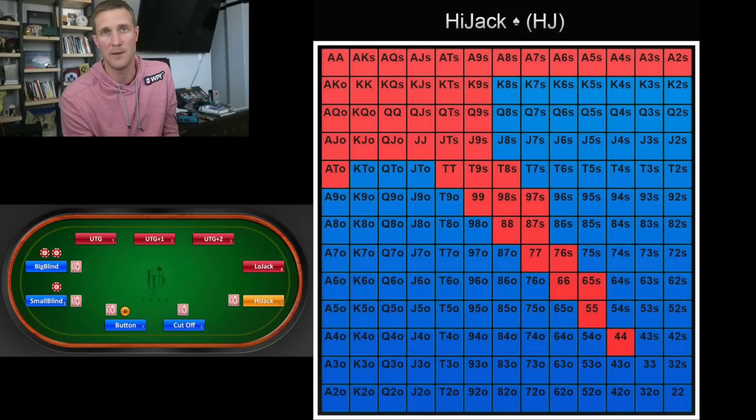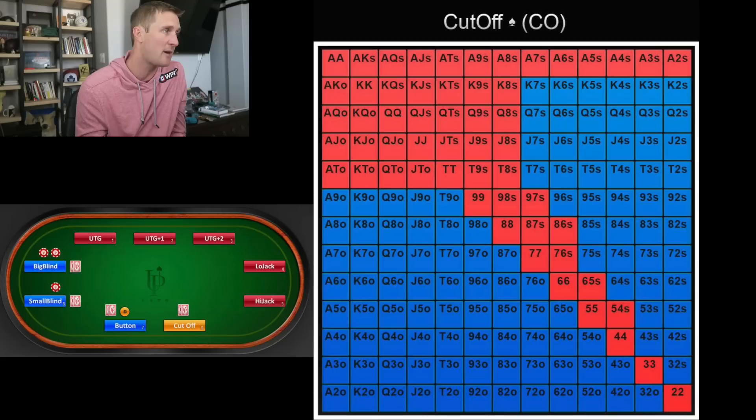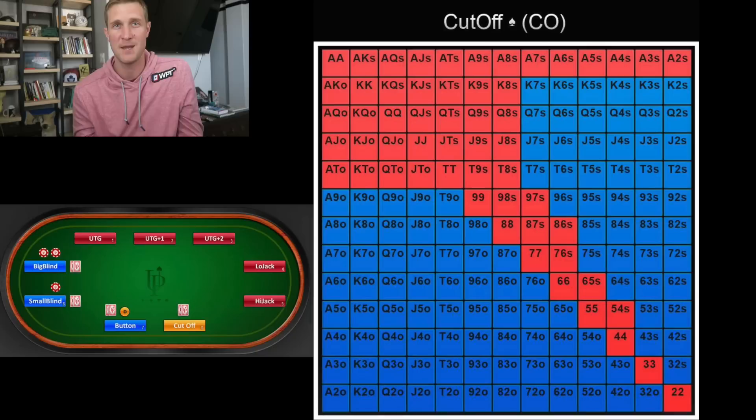Here's the cutoff's range and it opens up quite a bit. You only have three players to act behind you preflop — the button, the small blind, and the big blind — and the small blind and big blind always act before you post-flop. We're playing all the big suited eights: king-eight suited, queen-eight suited, jack-eight suited. We're playing all the pocket pairs and all the offsuit Broadway cards like king-ten offsuit, queen-ten offsuit, and jack-ten offsuit. These button versus big blind hands give you a lot of ways to connect with all types of boards.